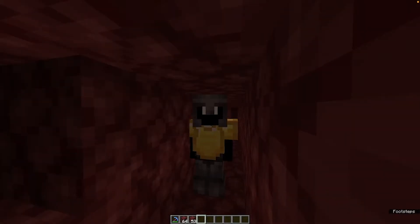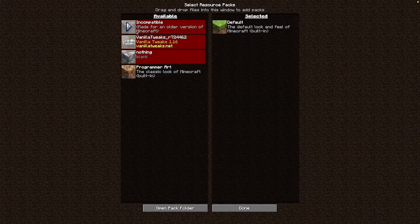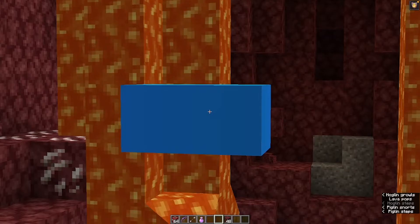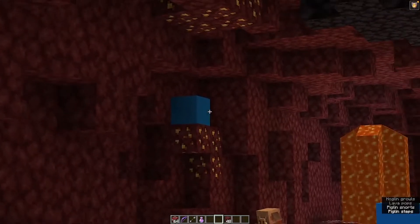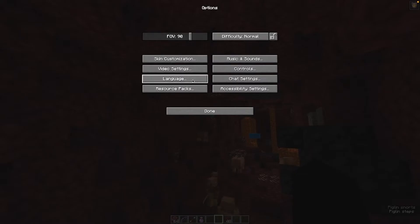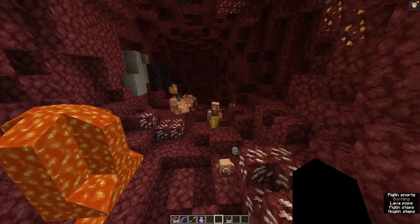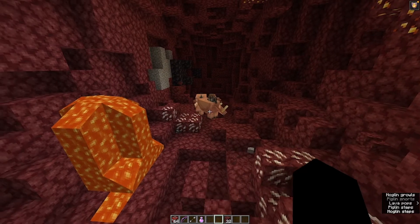There are some things you can do to make this method even better. First, download the Ancient Debris resource pack — it allows you to easily spot the ancient debris since it blends in very nicely with the netherrack because of its darker colors, and there isn't much light deep down in the nether tunnels, so this might save you a ton of time and make your life a lot easier.